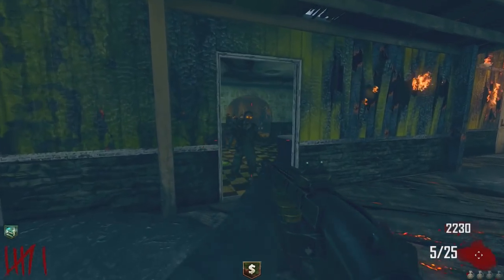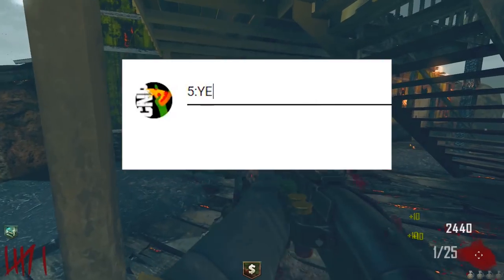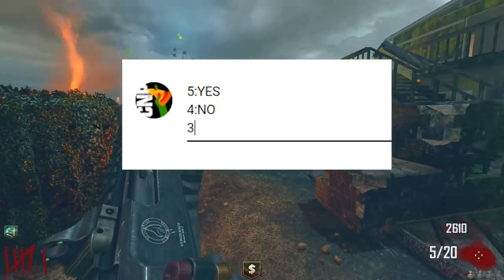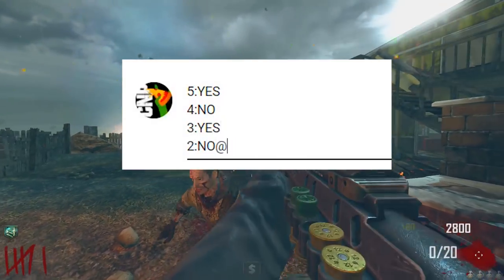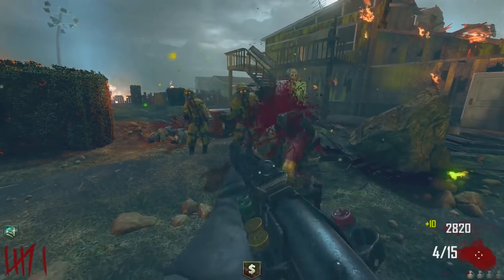Very crazy, very weird, but that is officially it. Let me know if you have done this easter egg or you forgot about it — put 5, 4, 3, 2, 1 with yes or no next to each number in the comment section. I'll also post my own results in the comments so you guys know what mine were too.